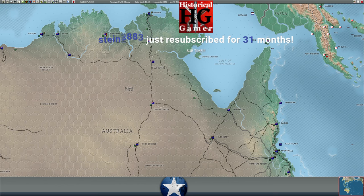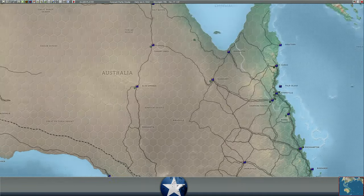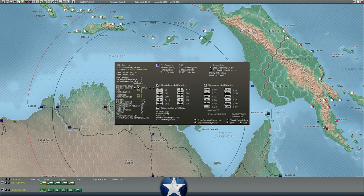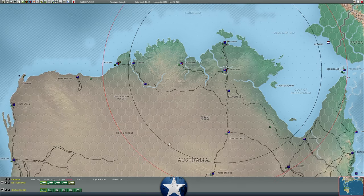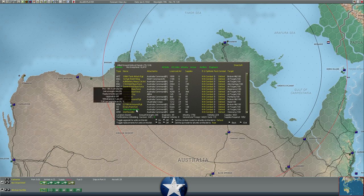That's why we've got a million supply at Sydney while we've got a red exclamation point at Katherine indicating it doesn't have sufficient supplies — it's got 1,000 out of 3,000 requested. That's also why you can't rapidly move reinforcements to Darwin. We've been proactive and moved a good number of units — maybe two brigades worth of troops and equipment on the North coast near Darwin in case the Japanese decide to land anywhere.